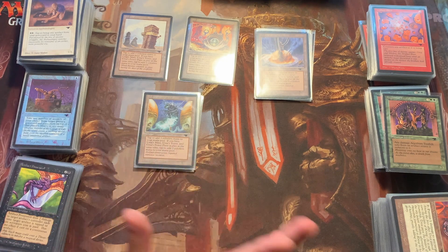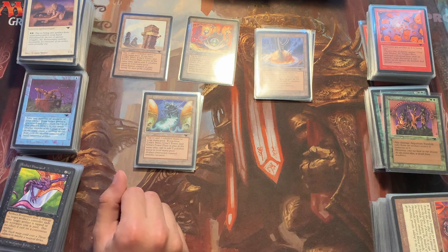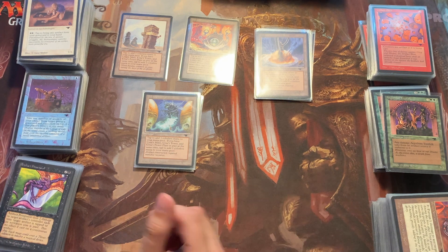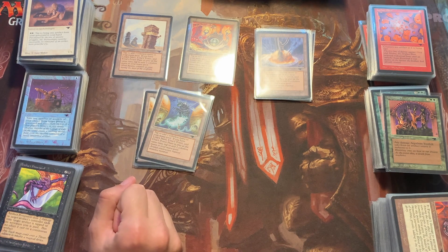So that was my look into the Antiquities set cube. If you liked that, do leave me a like and feedback if you enjoyed what you saw. I could do the same for Legends and my Portal Three Kingdoms set so you can watch along, track what I'm getting, and see the pace — so you know you don't have to rush and get all the cards at once. Stay positive, enjoy your cardboard rectangles, and I'll see you guys in the next one. Bye bye!